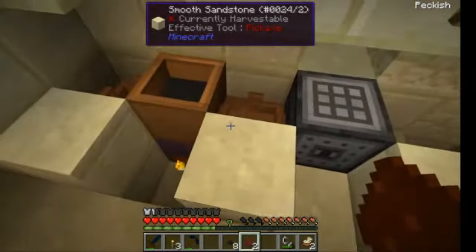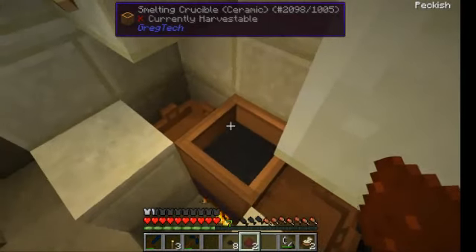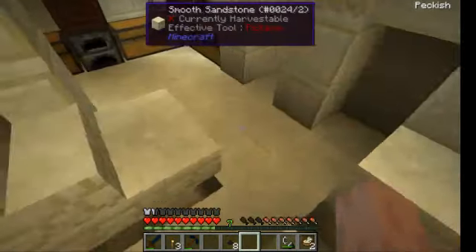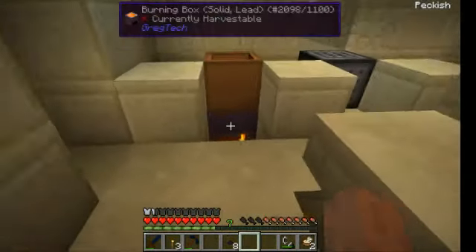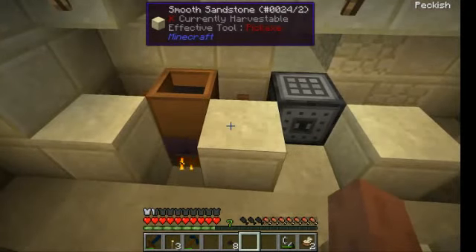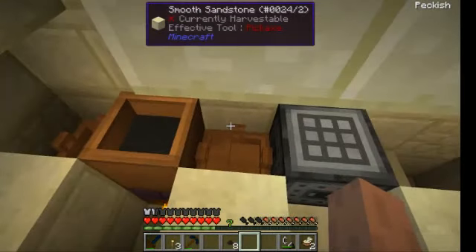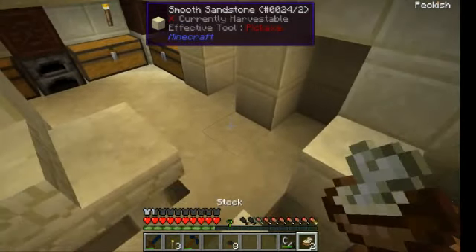No liquid yet, so let's go a little bit further. There is still space for the dark ashes. The best thing to do is make your magnetite liquid first and then throw in dark ashes, then heat with wood.